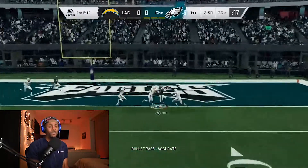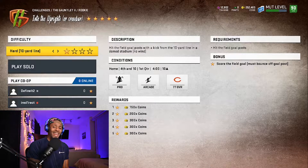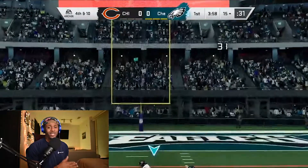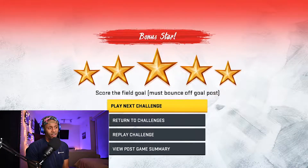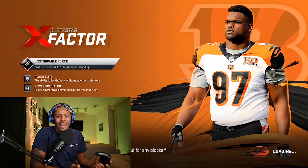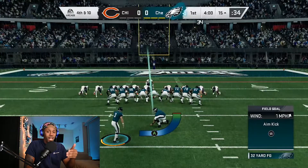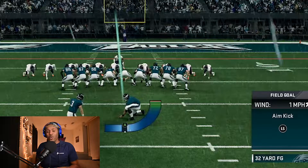Just bomb it up to your fastest or tallest receiver and aggressive catch — you should come down with it because you're in arcade mode. Into the Uprights is the one most people will have an issue with because it's pretty tough. You're playing on Pro and arcade, and it's windy in Chicago. There were times I was going up against 12 to 15 miles per hour wind going in the opposite direction.